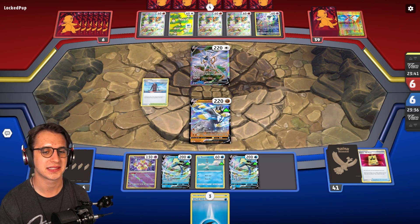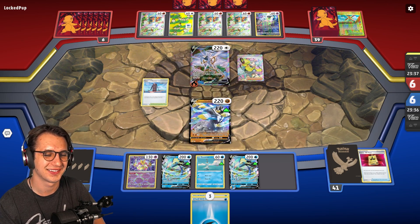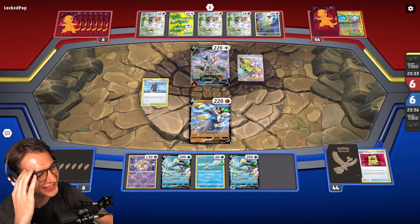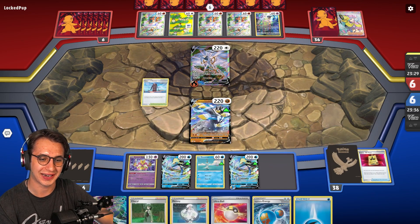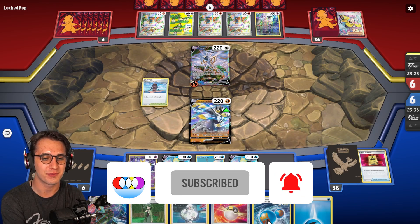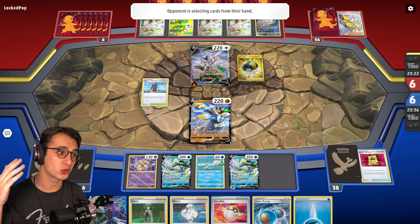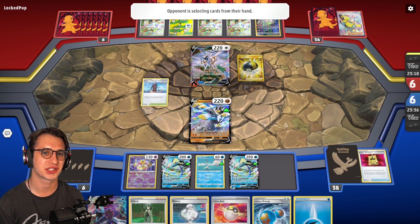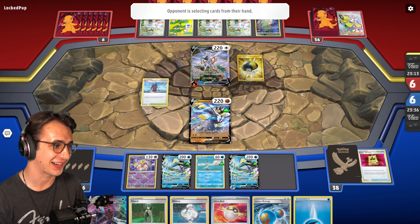And hey, when you make your misplays, if you can identify them, that's a win. Oh my gosh — thank you! That's the greatest Iono I've ever seen. That is a really good Iono. So we have Melanie, Rapid Strike Energy, Ultra Ball. We can potentially swing with the Urshifu and use a Double Gunner from the Inteleon this next turn. That is huge. This could really turn into something. This is exciting.